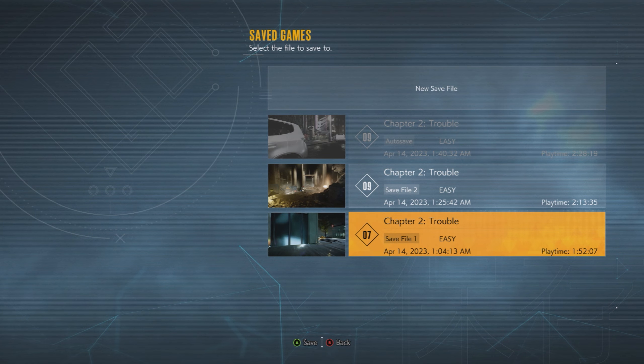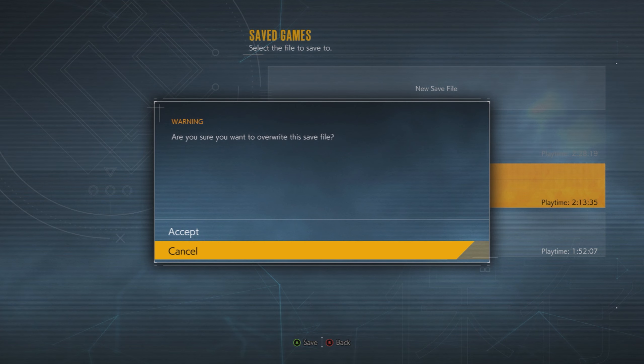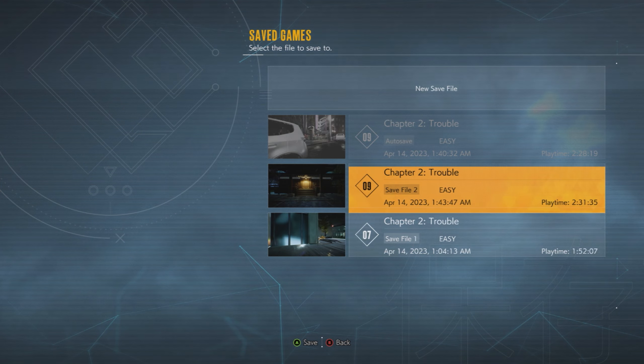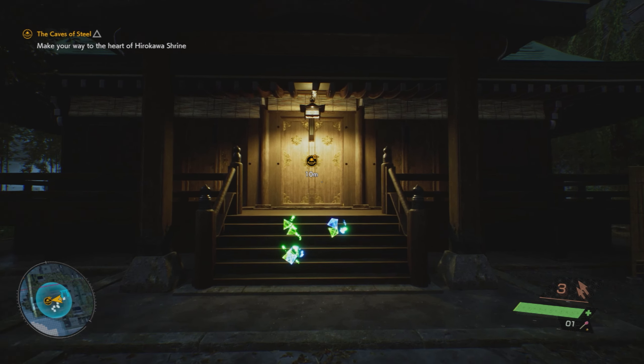Just before entering the shrine that's currently on display in the video here, we want to make a manual save, which we can revert back to if for whatever reason we don't get five or more pulls in this next segment.